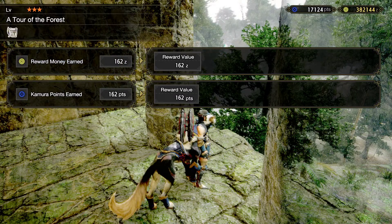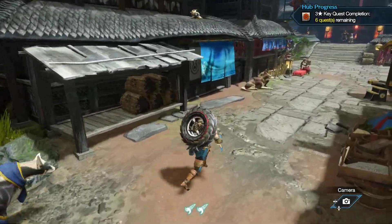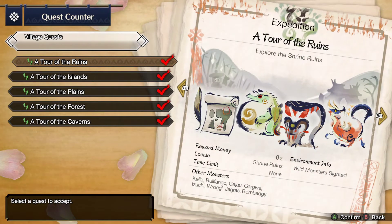I thought I had a bunch of bismuth prisms too but I guess not. That's fine. That's one thing we have to gather out of the way, only two more things left. We have to go to lava caverns this time.